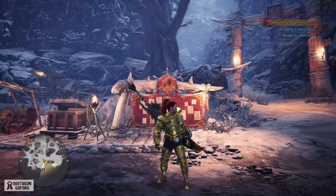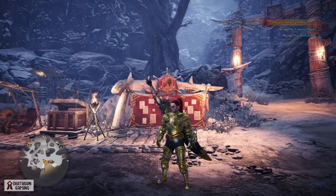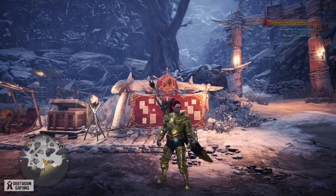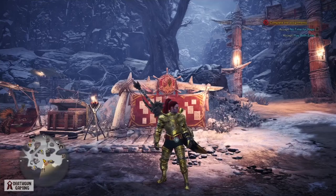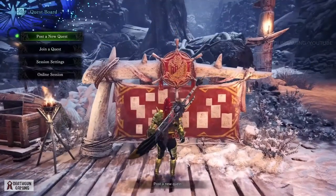What is going on hunters, Death here with another Iceborne video. Today we're going to check out how to get the master rank event quest reward — the brand new master rank greatsword, the Frozen Spear Tuna. I know you might be thinking with that name it's actually going to look pretty funky, and yes, yes it is, but that's what makes Monster Hunter so cool.